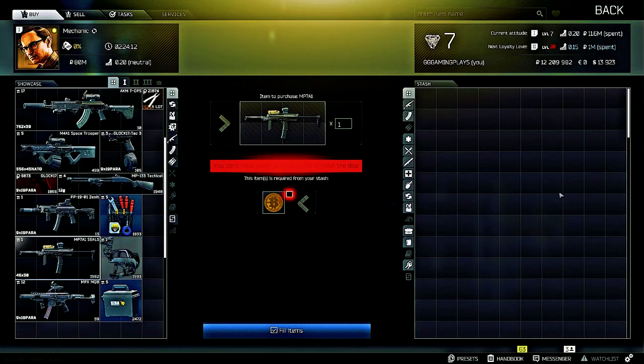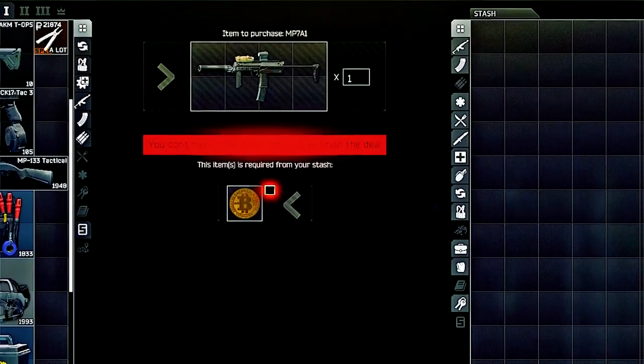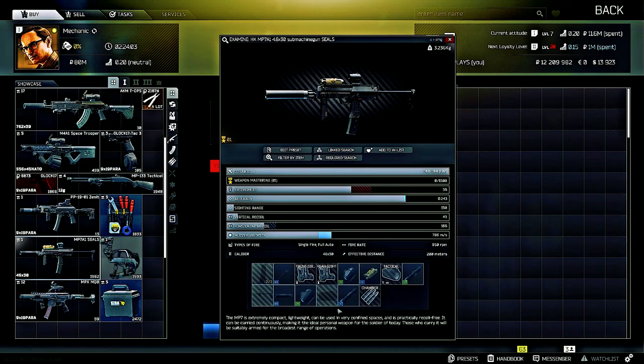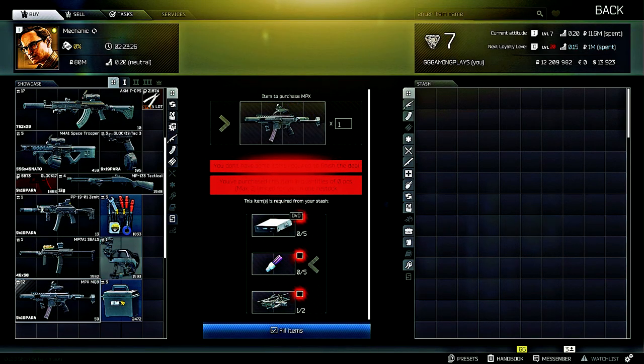If you find a bitcoin in raid, you can trade that in for an HK MP7A1, 4.6x30 submachine gun, Seals Edition. It already has a couple of good optics, red dots, and solid modifications, so it'll come out of the box ready to go.